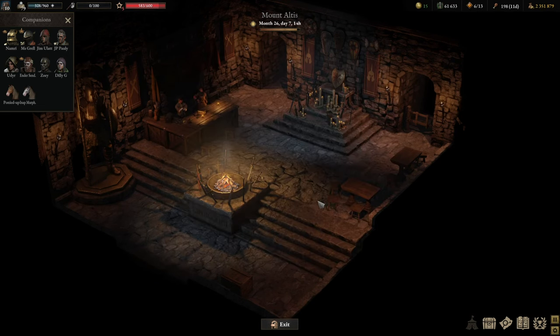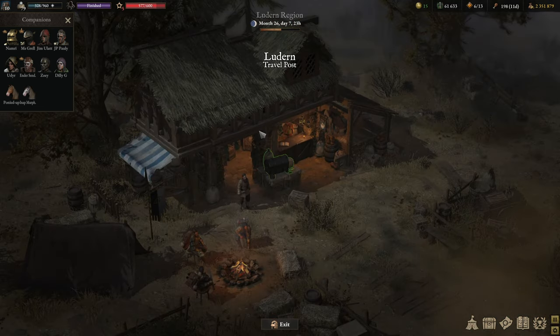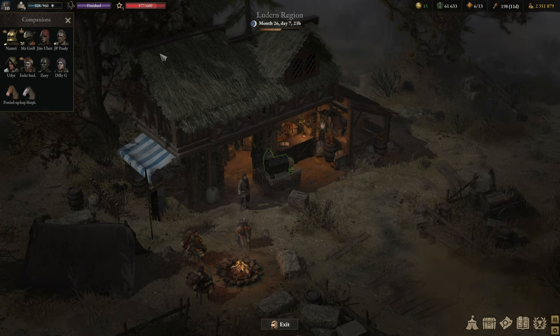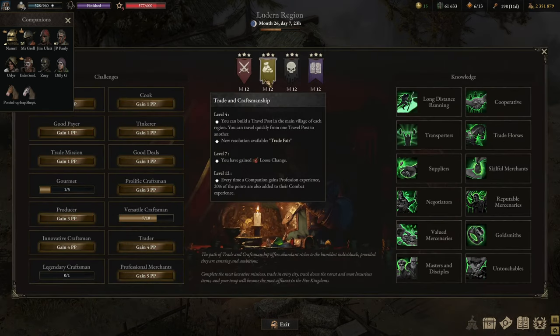That's the Power and Glory path — pretty straightforward. Let's look at the other three pathways. Number two is the Trade and Craftsmanship pathway, even more straightforward than its predecessor. Once you reach level 12, every time a companion gains professional experience, 20% of those points are also added to their combat experience. Not necessarily great at end game, but pretty good for leveling up a second team.